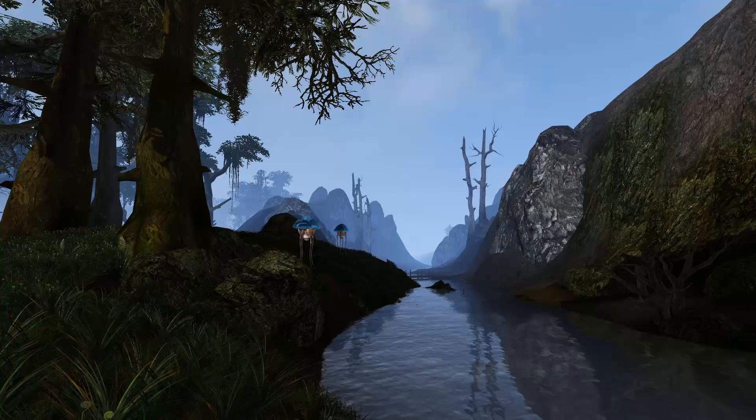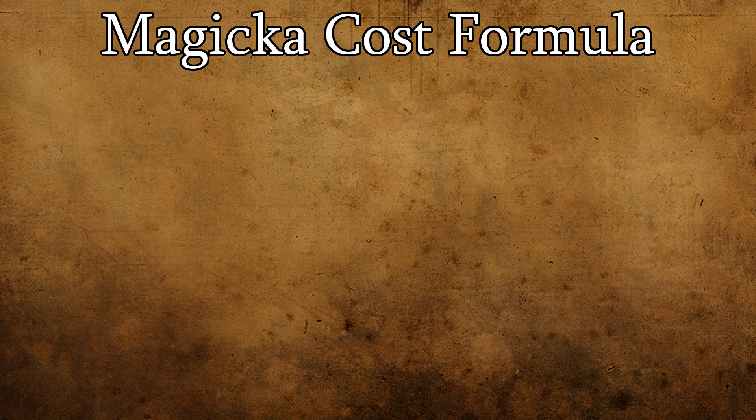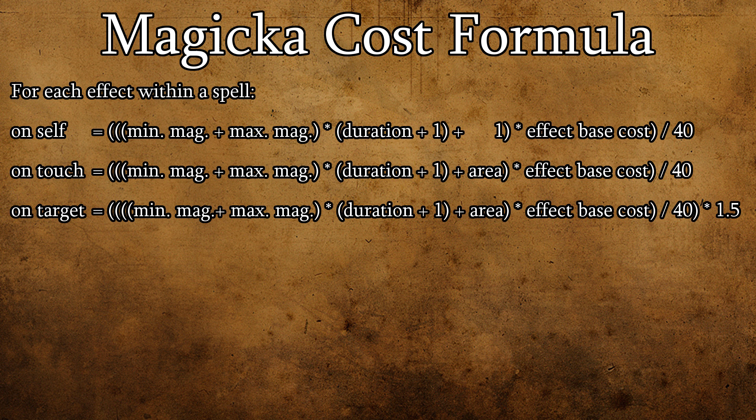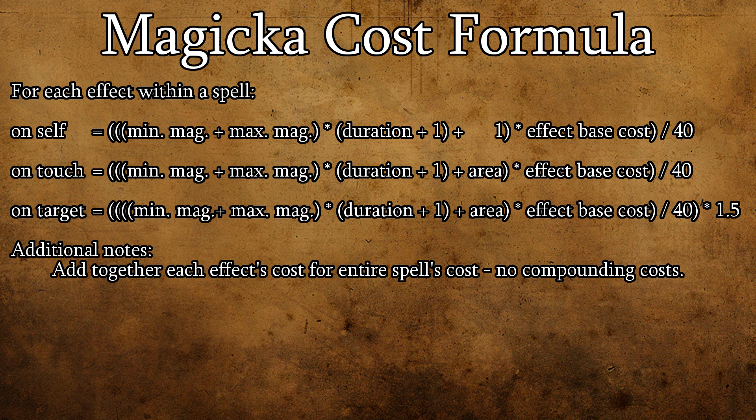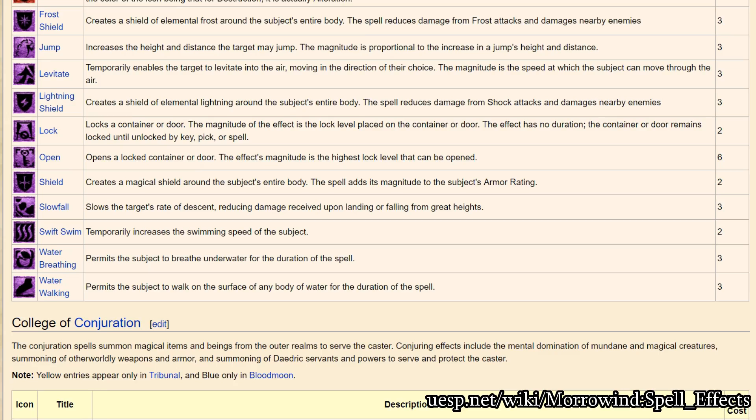First and foremost, let's cover perhaps the most important formula involved in creating custom spells. There's essentially just one formula, with a few alterations depending on what type of targeting the spell uses. This formula is used to calculate the magicka cost of each effect within a spell. To get the magicka cost of the spell as a whole, simply add together each effect's individual magicka cost. There's no compounding cost here like there is with the enchanting cost formula. If you set any of these variables to 0 in the spellmaking UI, they'll still behave in the formula as though they were set to 1. I'll also have a link in the description to a page on UESP.net that lists the base costs of each effect in the entire game.